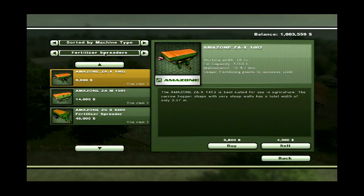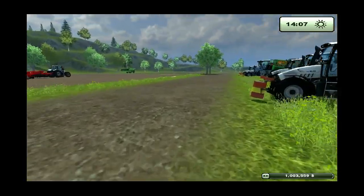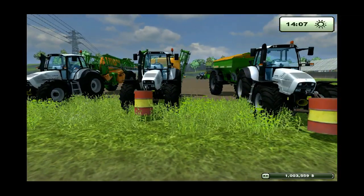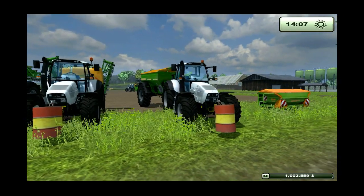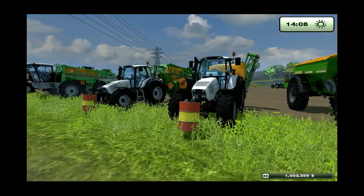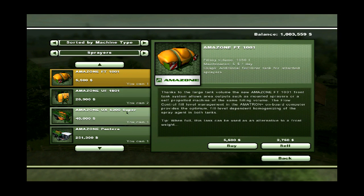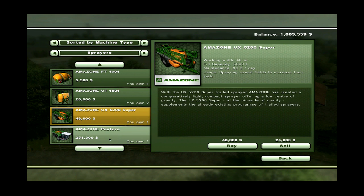I started off with the sprayers or spreaders. I have the Amazon ZAX 1402, the 1501, and the 8200. So that's the 1402. I thought you could put liquid manure in it from the gas plant and the cow plant, but you can't — these things are only fillable with the stuff from your farmyard. I also got the actual sprayers: there's fertilizer spreaders and then there's the fertilizer sprayers, and these also were not able to use the liquid manure. I did the 1801, the 5200, and the Big Pantera.